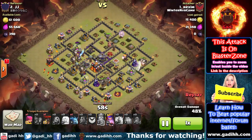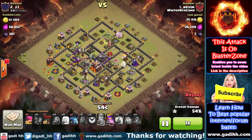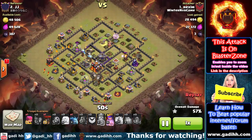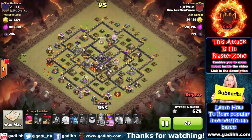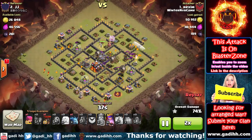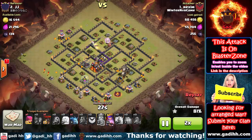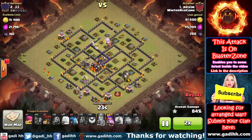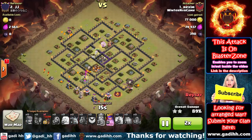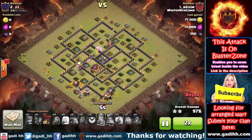All the lava hounds are already dropped together with the balloons. He didn't even use the queen ability, and this base is definitely going to be destroyed by this awesome attack. We got mismatched again in this war, but this time we managed to win — especially because this attack was very important in the early stage of the war.